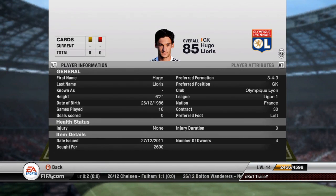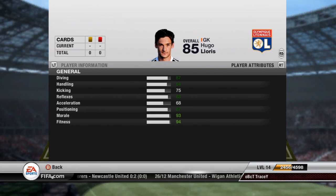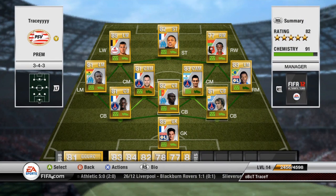In goal I have Lloris — he's 85 overall, plays for Lyon, and he's probably one of the best keepers in the world at the moment. He's young as well: 87 defending, 84 handling, 88 reflexes, 87 positioning, and he only cost me 2600 coins, which is very good.